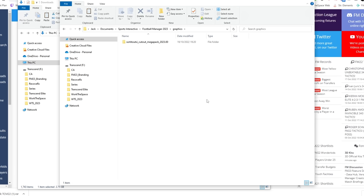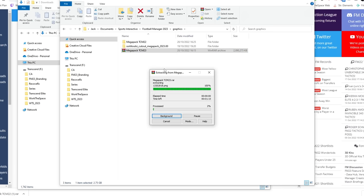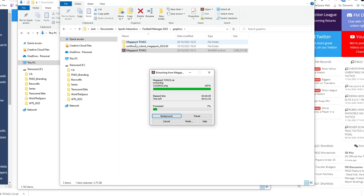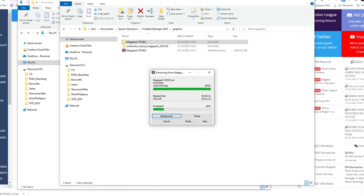Within this graphics folder you probably already have some other graphics installed - maybe a face pack if you've already done that, maybe stadium packs, kit packs, or any other kind of graphic addition for Football Manager. Within here we are going to paste in the mega pack itself, and then the final step is to right-click on the folder. Because we've got WinRAR installed we now have the option to click 'Extract Here', and now we are essentially unpackaging the contents of this zip folder, with all the different logos being processed one by one. As long as you extract this so that the TCM mega pack folder exists within your graphics folder on your PC for Football Manager 2023, you're done.